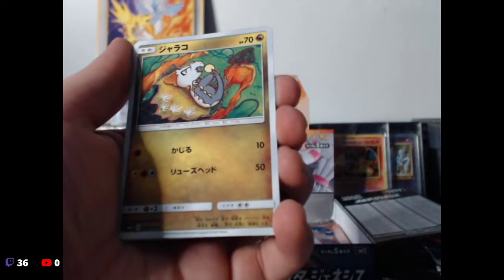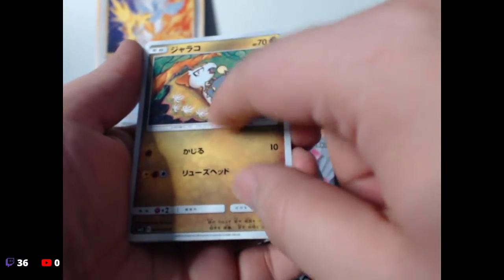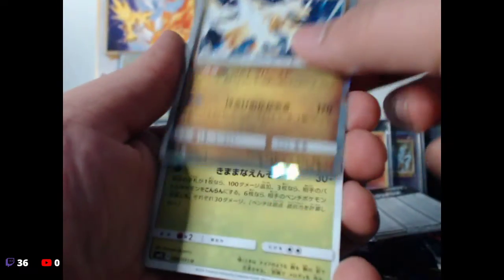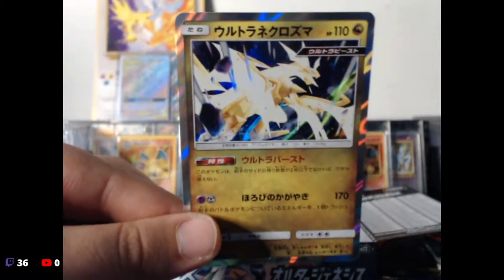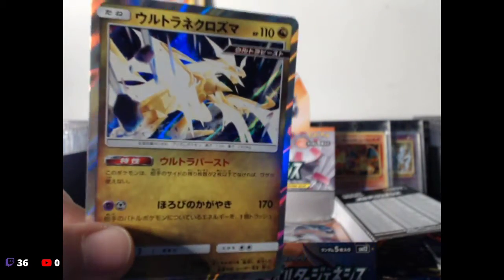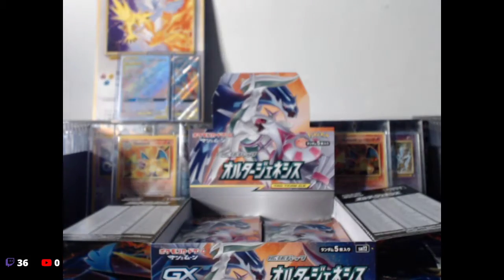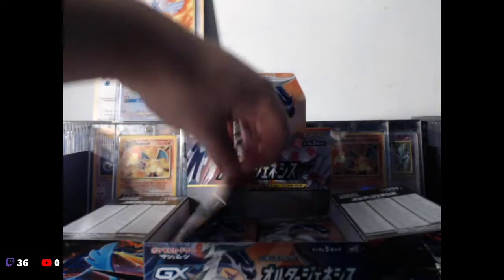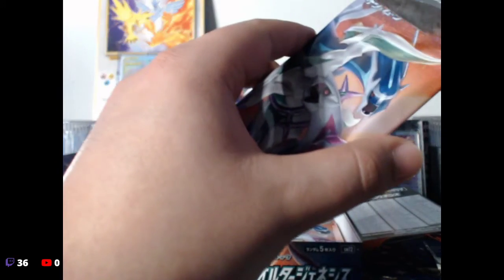Little Alolan Sandshrew — oh, we have a good one! We have Tapu Piku — ooh! What's this thing? It's like — it's Necrozma, or something like that. That looks sick! Especially in the Japanese — a hundred percent looks a lot better in the Japanese than in English. I'll take a Japanese holo over an English one anytime.